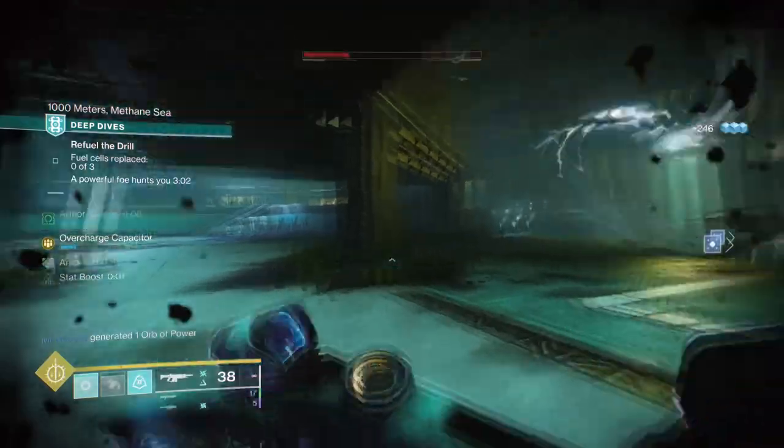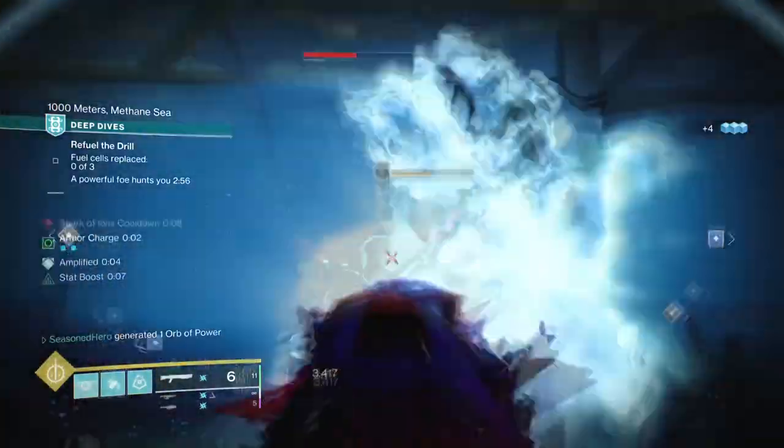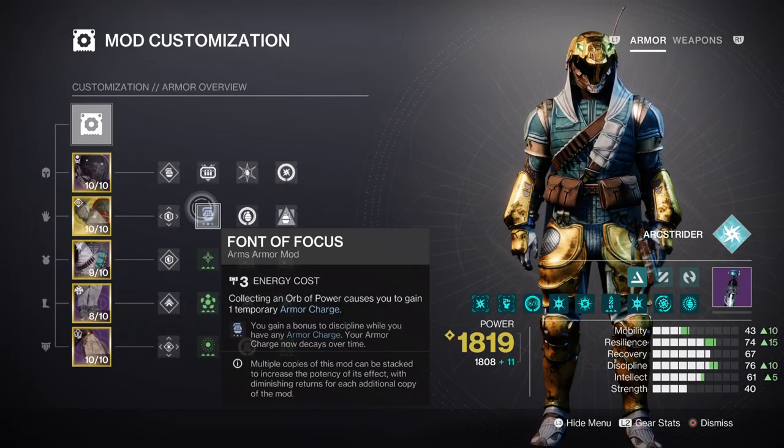For the mods and stats section, having Resilience and Discipline would be the smart move, although Intellect and Strength don't need to be maxed out fully. Discipline would sit at tier 7, but effectively tier 10 because of the Font of Focus mod granting an extra plus 30 to that stat. I would recommend you do the same, as this is easy to achieve and you don't need to heavily invest in good armor rolls just for this build. With stats at tier 10 and Spark of Irons combined, you can have a relatively fast cooldown rate for the grenade being used here — skip grenades.